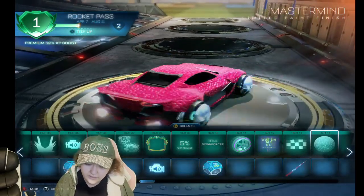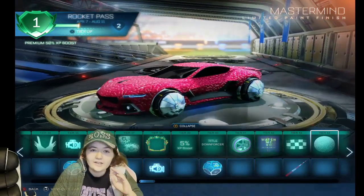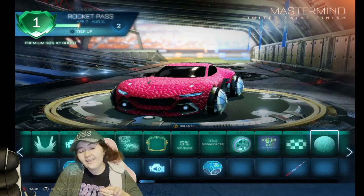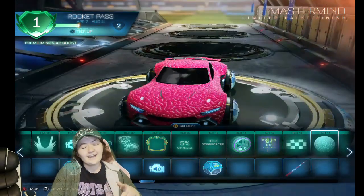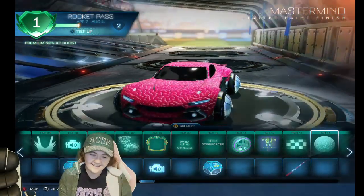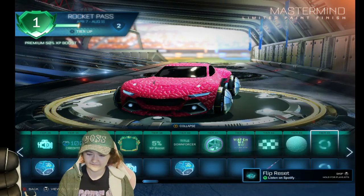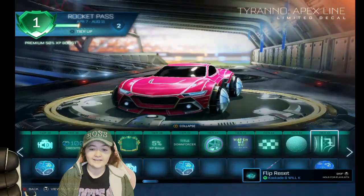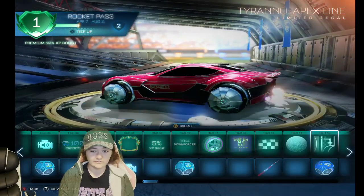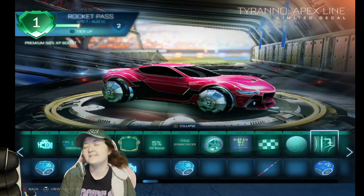Mastermind — okay hear me out: creepy version, zombie version. It kind of looks like a zombie car; I think I would make a zombie version with this skin. It kind of looks like brains a little bit with the way it looks. I'm gonna make a scary horror car out of that. Oh I love this next one too — this could be super sick, maybe my style. Now I have two favorite skins, this is the problem.